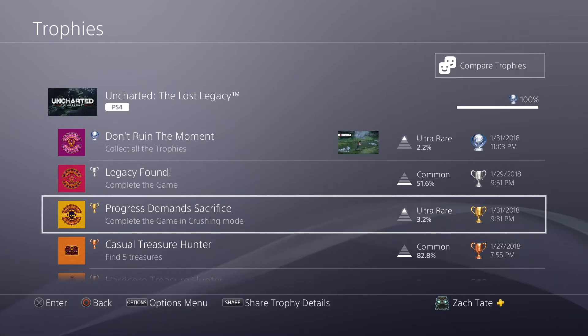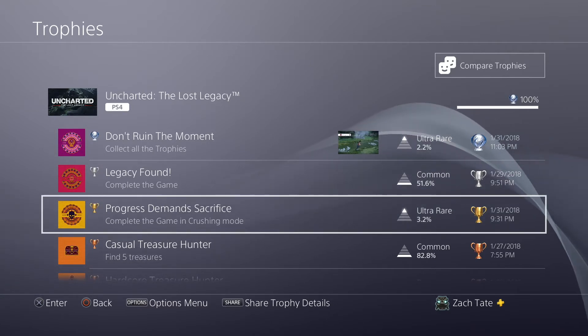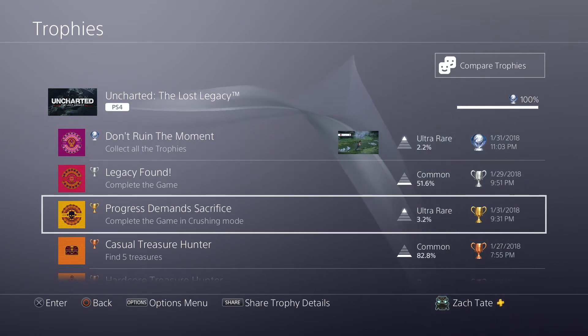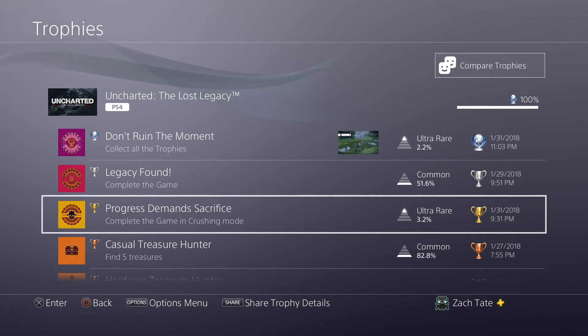Crushing still isn't that bad in this game because it's a shorter game and there's a lot less combat overall. The only hard part of Crushing really is the very last final boss fight because it's melee based. Anyone who knows Uncharted knows that final boss fights are always horribly designed, especially for Crushing or Brutal mode. So that's by far the worst part on Crushing. Otherwise it's pretty much a joke as long as you use the cheats.